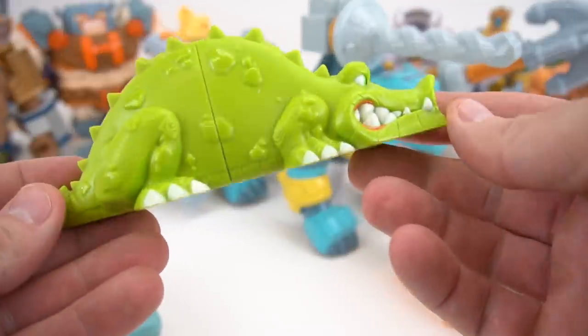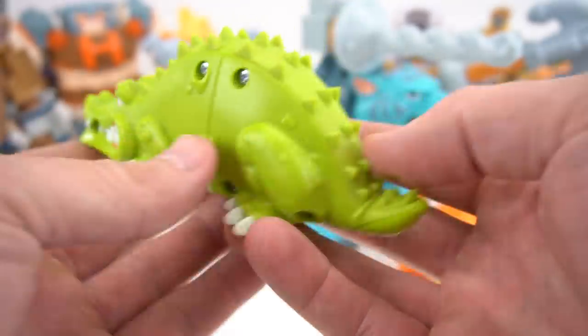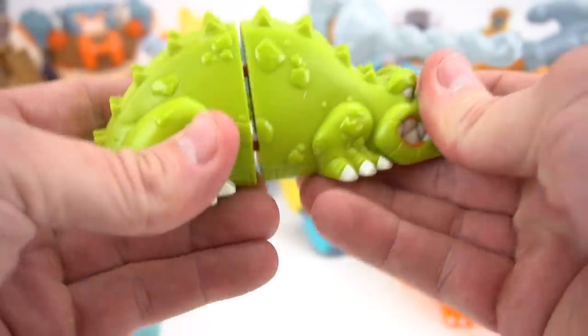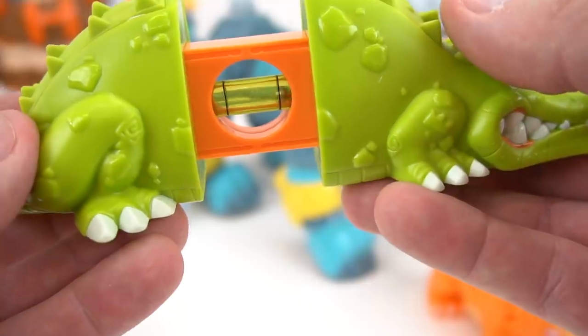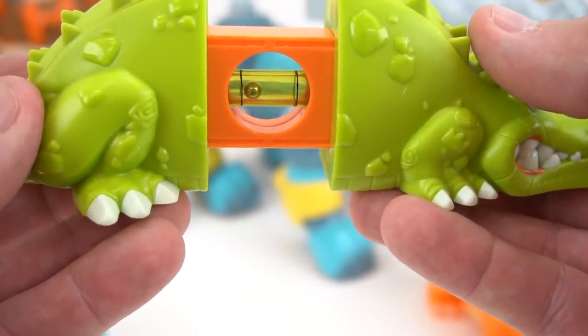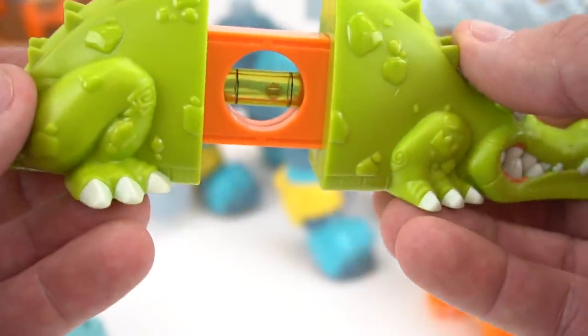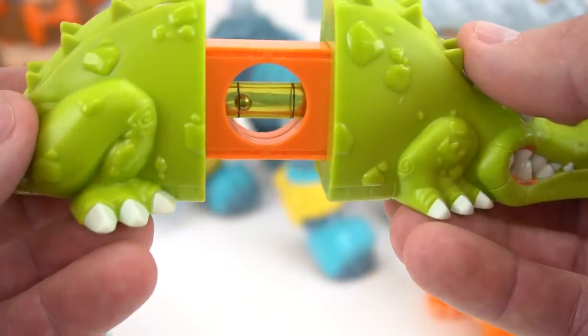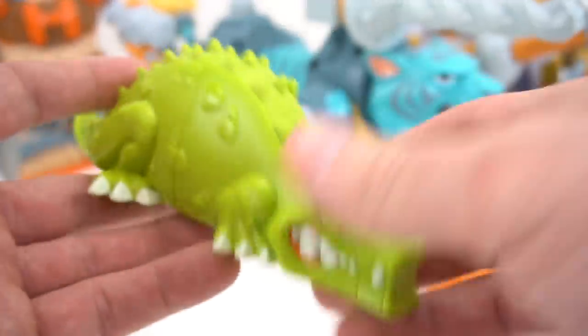Next is Levelin' Lou. We've got a crocodile with a bunch of teeth too — crocodile on the loose! You just pull him apart like that, and inside you've got a little ball that will stay in the middle whenever it's level. This is level, this isn't level, this isn't level, but right about here is level. So there's Levelin' Lou — pretty easy.